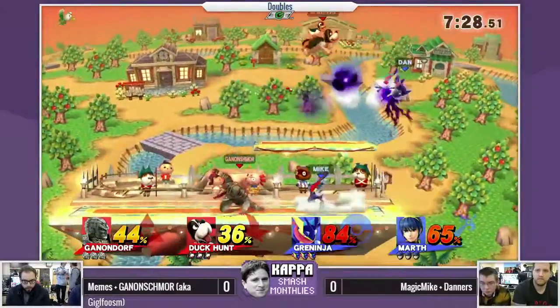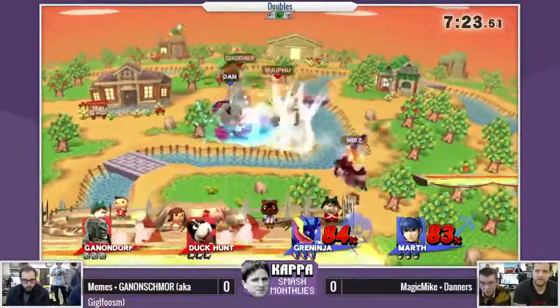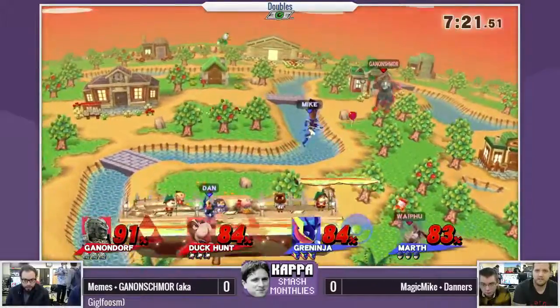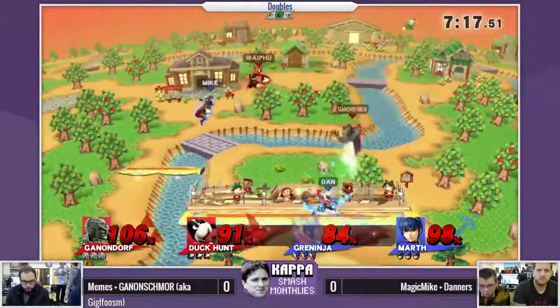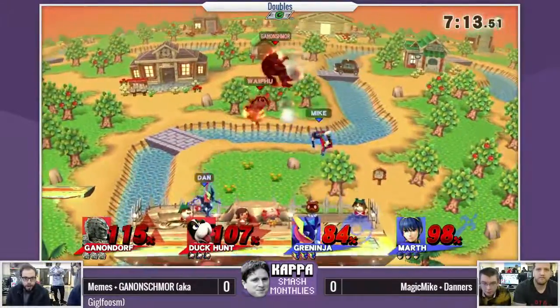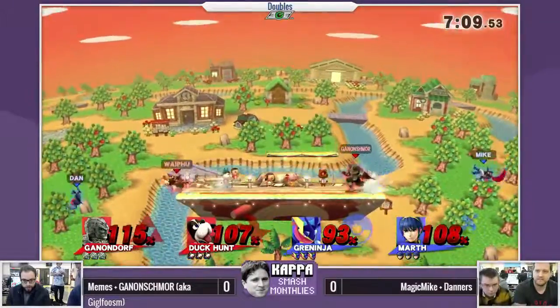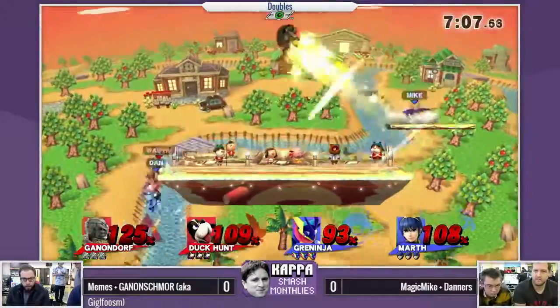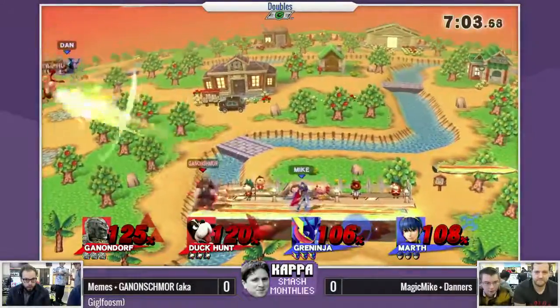I kind of like Greninja and Marth — they split up the roles and go back and forth. Like that forward air into forward air. Greninja's really fast so he can cover things up pretty easily, and Marth is also pretty fast — fastest walk speed and hit dash speed is good too.